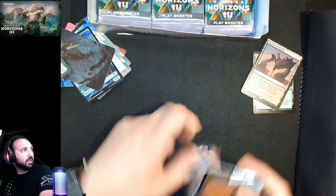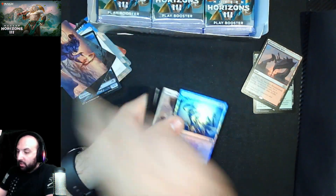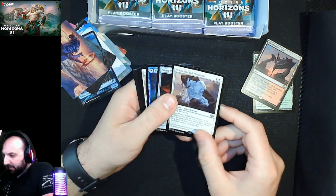Blitzing through a bunch of these, opening them away from my mic because I have a feeling that's really loud. Foil Demon Elas — this is cool. White Orchid Phantom.